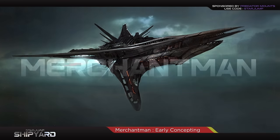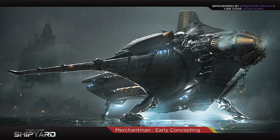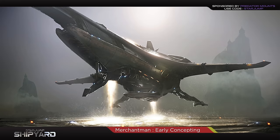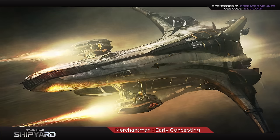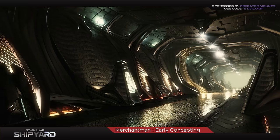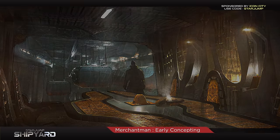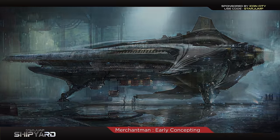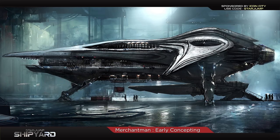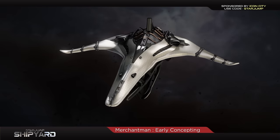Beloved by Banu traders for generations, the Merchantman is a capital-sized marketplace ship. The original concept called for the ship to land on planets or dock at stations, allowing merchants to showcase their wares directly to potential buyers. The ship was also concepted with enough cargo space to be reliably utilized as a freighter. It was envisioned to be used across generations and continuously modified over time. The original concept imagery was quite varied, featuring wildly different hull designs with some sporty, more aggressive looks. Different backers liked different designs with no real consensus on the final look of the ship.